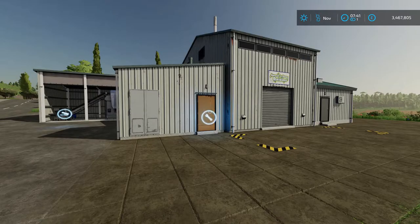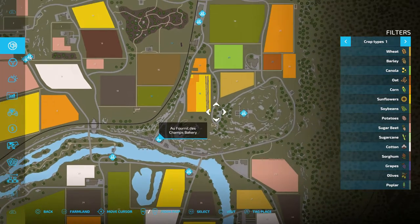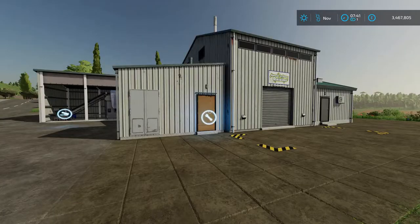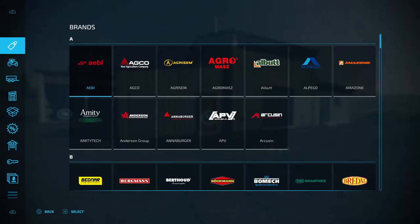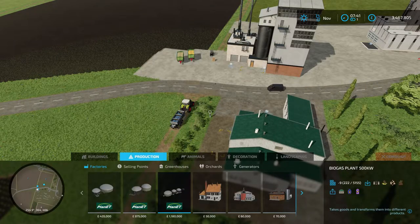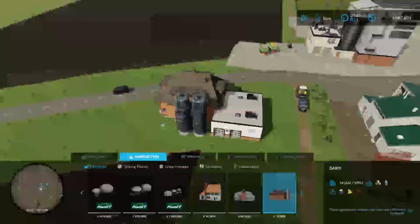First of all you need to buy a production chain. You can either buy one that is already on the map — you'll see there are some around the map — so you just go to them and you can buy one, or you can head into the shop, go over to construction, go into production, over to factories and place one down like this.